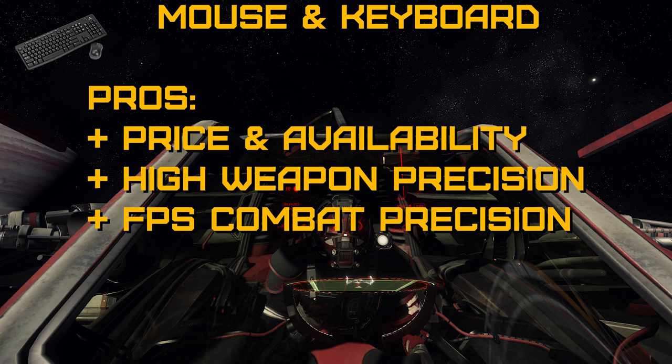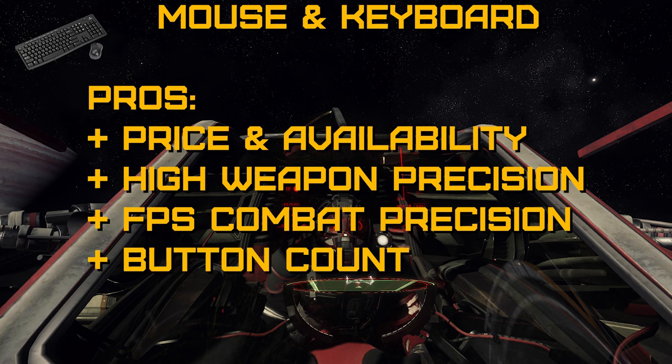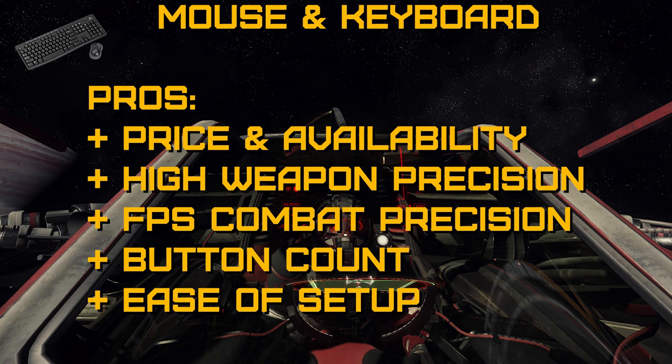Number three is FPS combat precision. Weapon accuracy on the ground is much higher with a mouse than any other input device. Number four is button count — a typical Windows keyboard has over 100 keys. Add modifiers and you'll have more than enough buttons to control every aspect of your ship. And finally, the fifth advantage is setup. It doesn't get much simpler than this. Unless you prefer inverted mouse settings, the default bindings are more than adequate — just jump in and start playing.